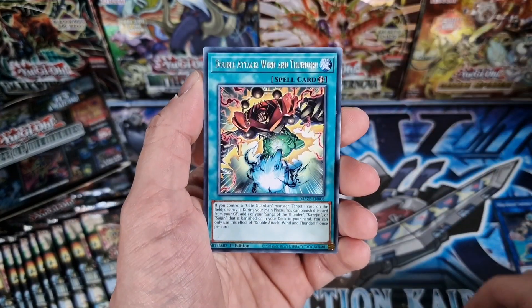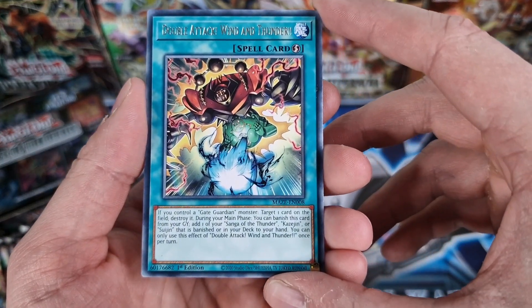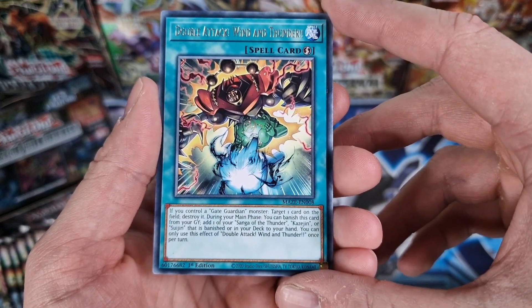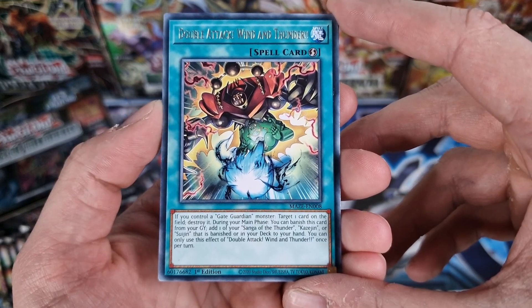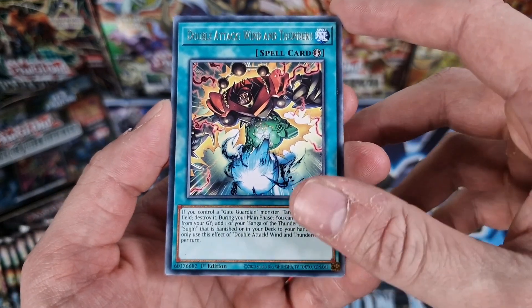We've got Baryon Utopia, Double Attack, and Wind and Thunder - I think that might be a new card. Yes, it is a new card. If you control a Gate Guardian monster, target one card on the field and destroy it. During your main phase, you can banish this card from your graveyard to add one of your Sanga of the Thunder, Kazujin, or Suujin that is banished or in the deck to your hand. You can only use this effect once per turn.